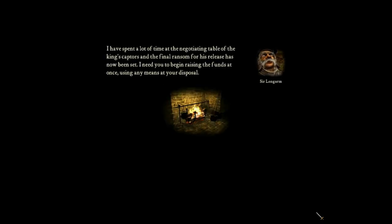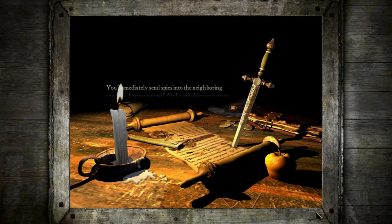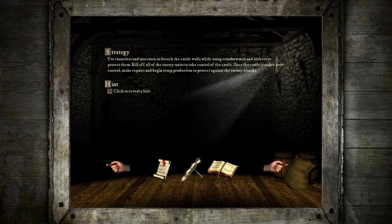The mission briefing: Sir Longarm has spent time at the negotiating table of the king's captors, and the final ransom has been set. You send spies into neighboring counties and they report that the Snake has been ferrying gold into one of his counties, where he is hastily erecting a castle. Launch a surprise attack to take his gold. Some tunnelers have been sent along to help take the castle.